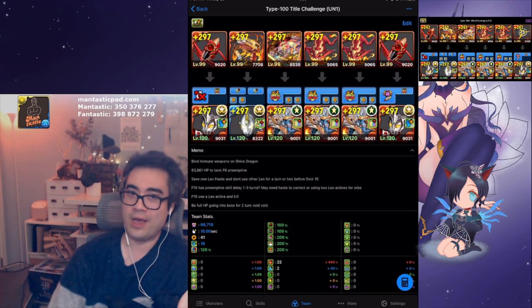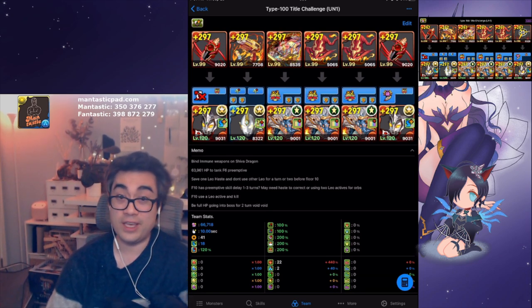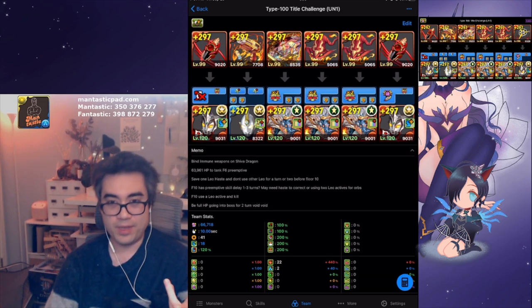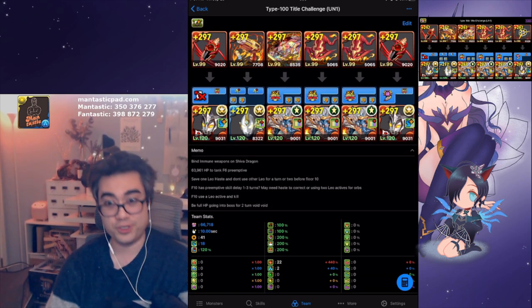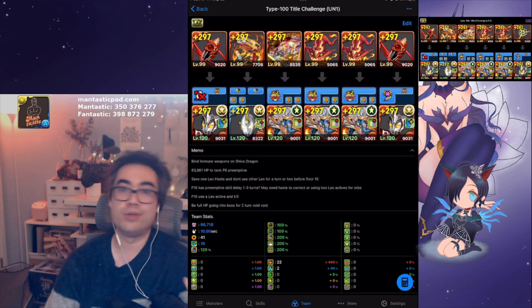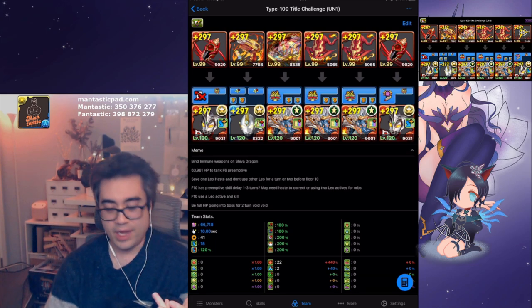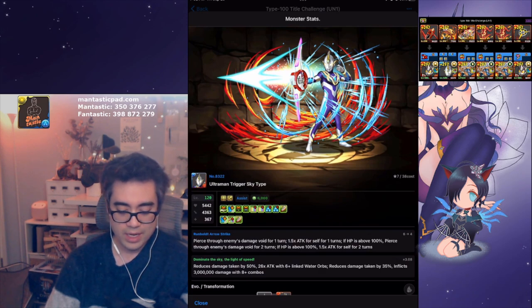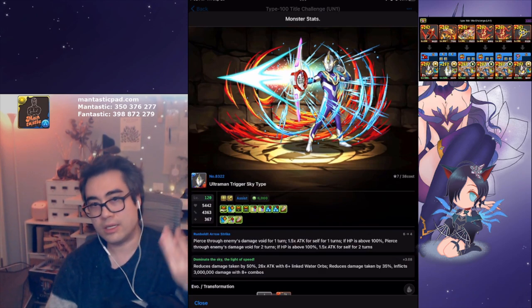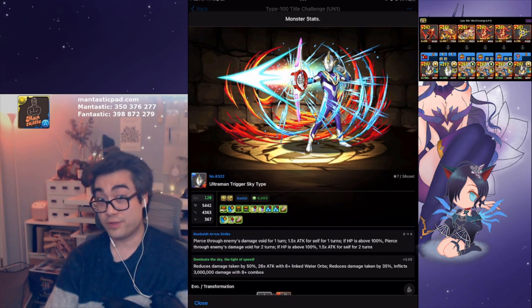Try and hit 64,000 health. Have rows. Make sure your Shiva Dragons are bind immune. Make sure you have at least two turns of haste on one of your leaders so you can recharge back up if things got delayed. For floor 10, don't use both your Leos at least for a little bit — have one of them overcharged, so if things get delayed you could pop double Leo as a workaround. And if you're full health going into the boss, you get two turns of void void with your trigger multi-type — or trigger Ultraman Skytype, as it evolves. I think they're the best choice because of two turns void void.